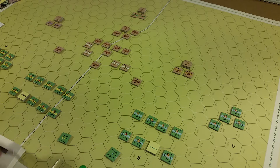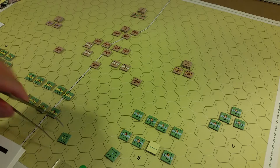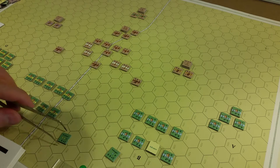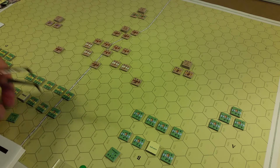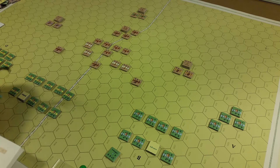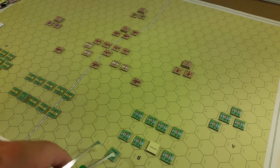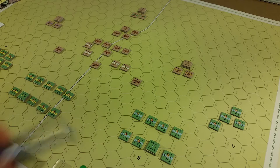Ilghazi overall has all the yellow forces — he's got the center left and the left. Tuktigin has the center right and right. Ilghazi starts with an attack command. Tuktigin starts with an advance command. The Turkish army is the first player for this scenario, the Battle of Hob.